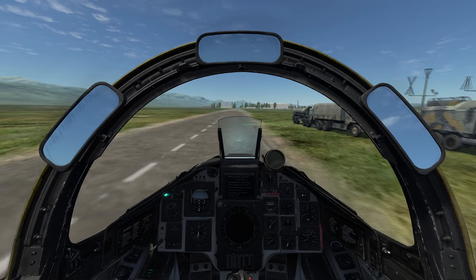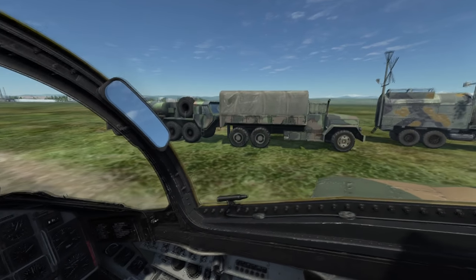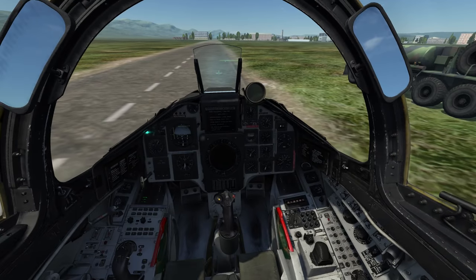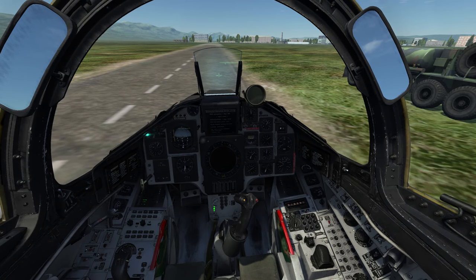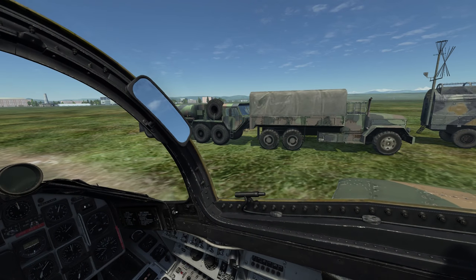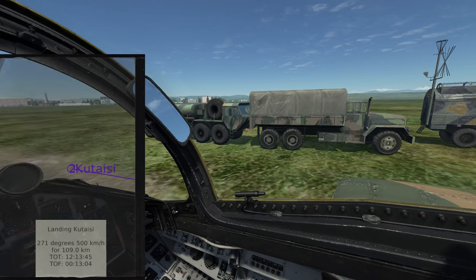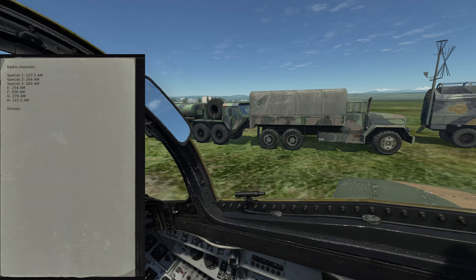Now that I've taxied over to the vehicle group, I should be within range to access the ground crew options. So I'll park my aircraft and open the kneeboard, and I'll flip through the pages until I access the ground crew page. If you're unfamiliar with the controls for the kneeboard, it's Right Shift+K to bring it up, and left and right square brackets to flip pages.